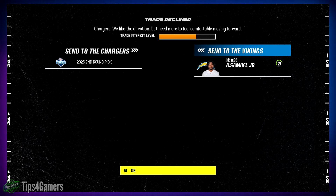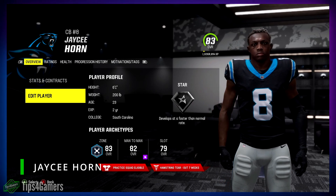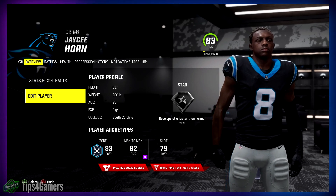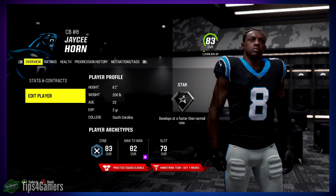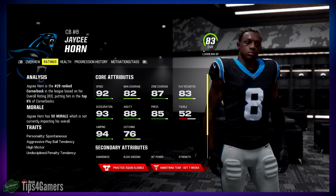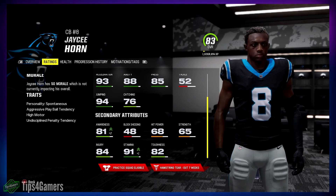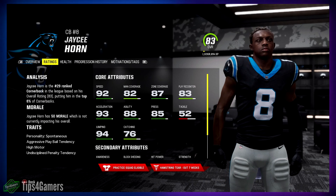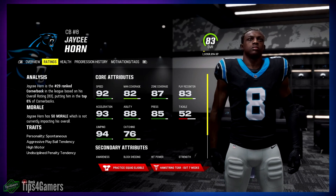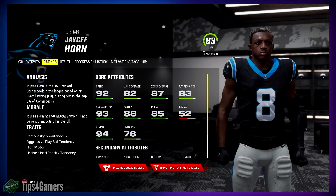JC Horn is relatively easy to trade for. He does have a hamstring tear so you'll have to wait seven weeks - that'll be around week three or four if you start in the preseason, so he'll be ready to go by week four. He's got a high motor and is aggressive. He's more zone coverage than man, but you can work on that. You can put him almost anywhere in the secondary.